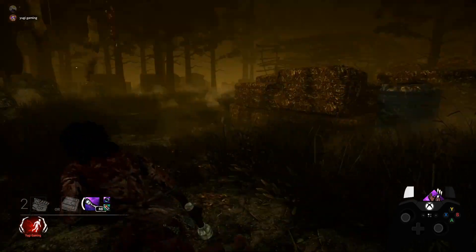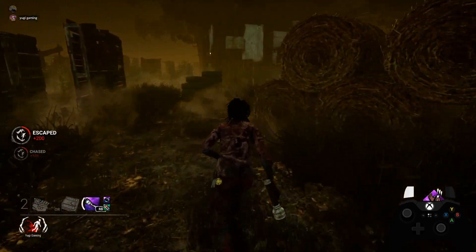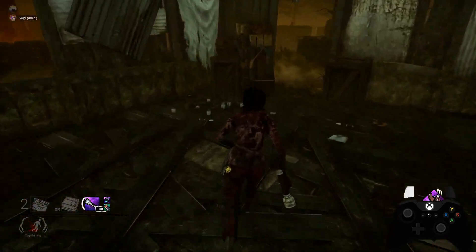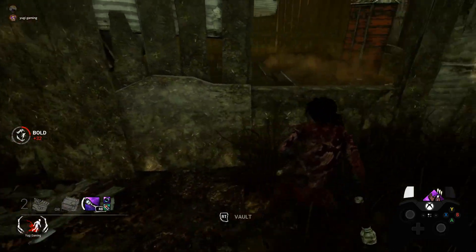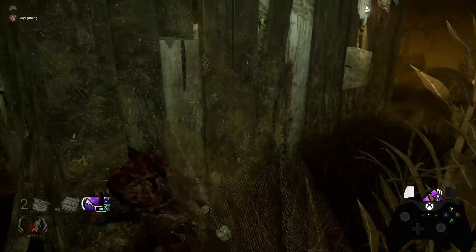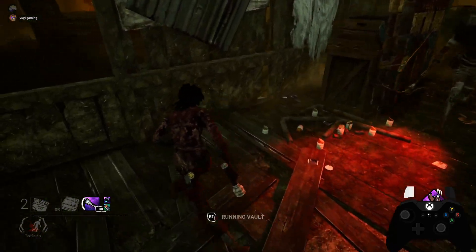Alright folks, I'm going to teach you guys how to do my signature Killer Shack loop, which honestly is probably one of the best — it's easier to do because it's a mix between the 360 and faking going one direction. So obviously you have the God Palette right here, and what you want to do is run around the killer, and then as soon as they catch up to this door right here, you want to pretend like you're going in and then just do the 360, so they swing in there. You can do this for quite some time — if it's a new killer you can even do it during the window.